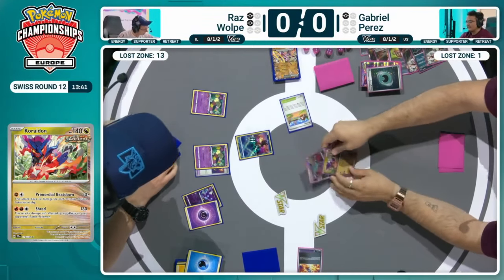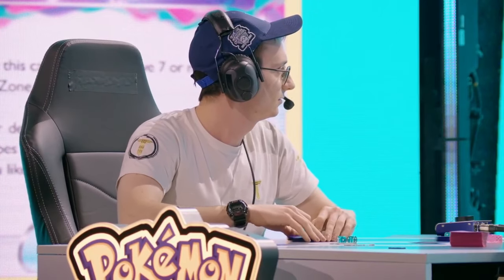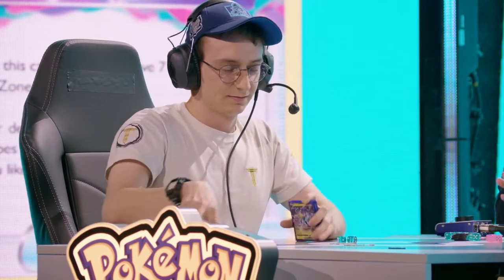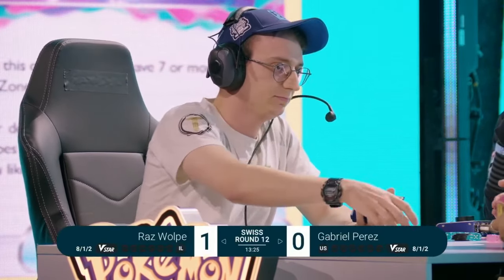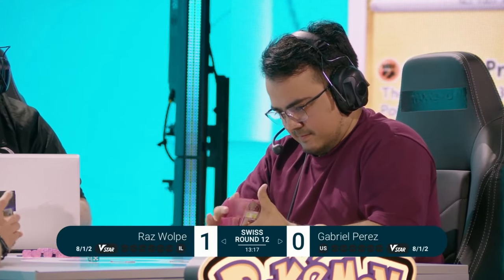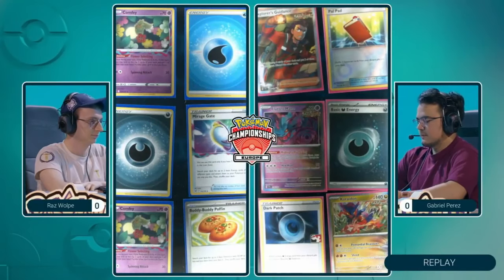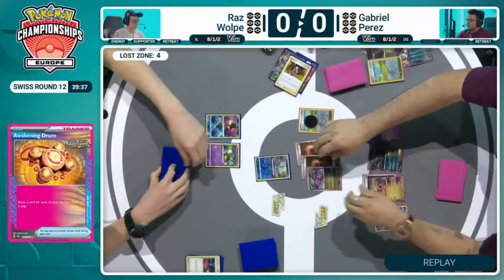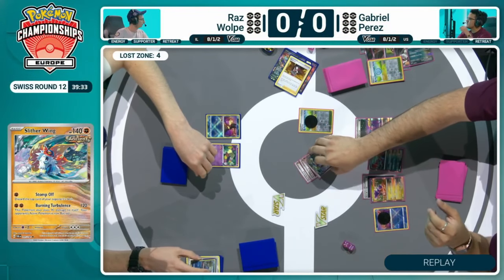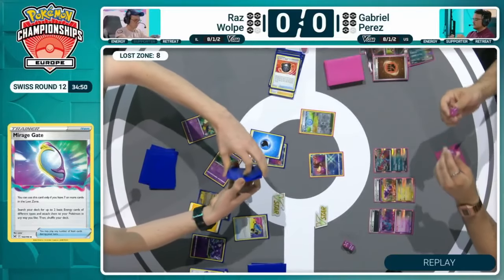What a game! The way they planned around all of the different options, disrupted by bringing different things into the active. The Radiant Greninja coming into that active multiple times from Raz's Gust options, and just in those final stages you can see the Ancient Box really struggles with the disruption. But Gabriel was so close in those final moments — that Slitherwing could have caused a lot of chaos at the start. But Raz has been able to really pull it out of the bag. He asked the questions of Gabriel by getting the attackers off early, getting the Iron Hands EX primed on the bench. That double KO is not something we see too often — a really unique interaction.